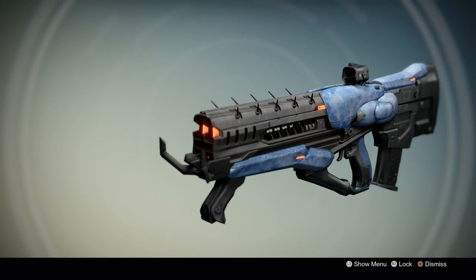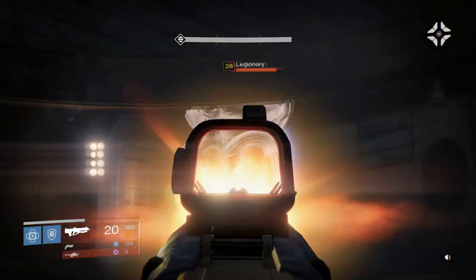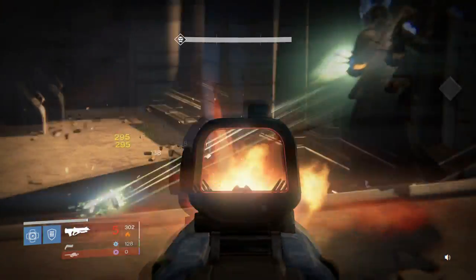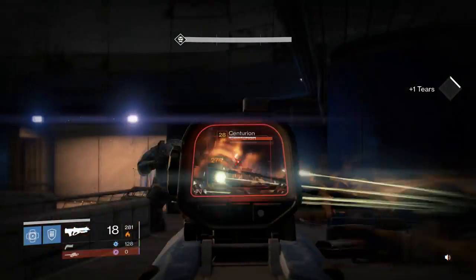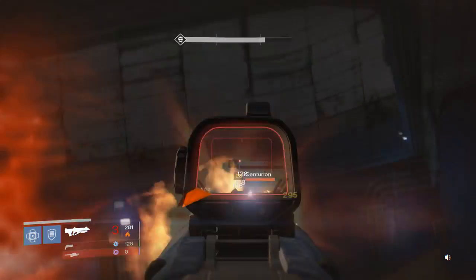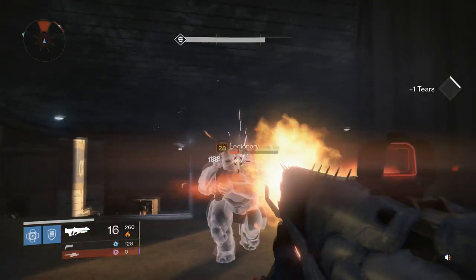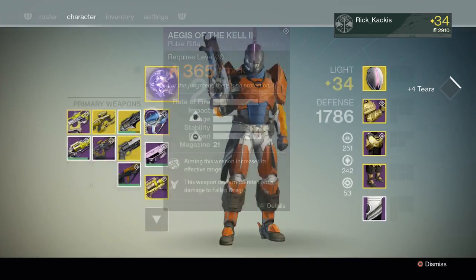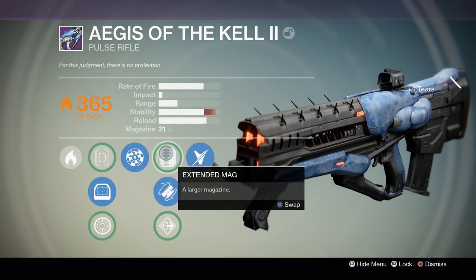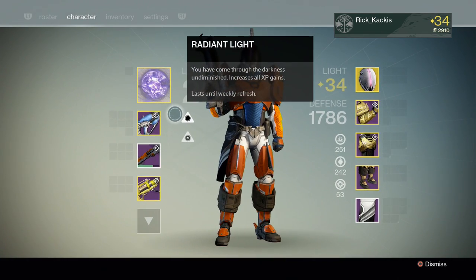What is up guys, Rookakis here going over the Aegis of the Kell 2. The Aegis of the Kell kinetic version is available either directly from Variks depending on what week it is, or available through a Judgment's Chance. The 2 version is only available after killing Skolas, the level 34 boss, as a random drop, and it spawns with a random element. Mine happens to be solar.